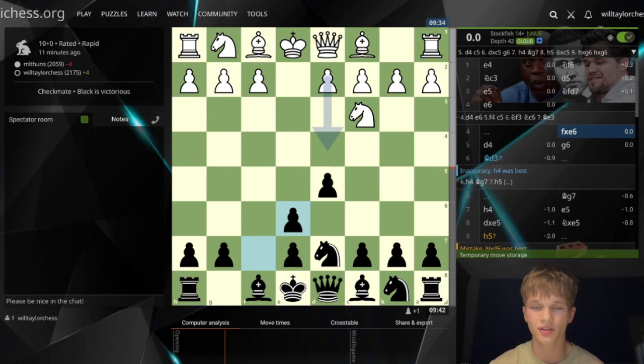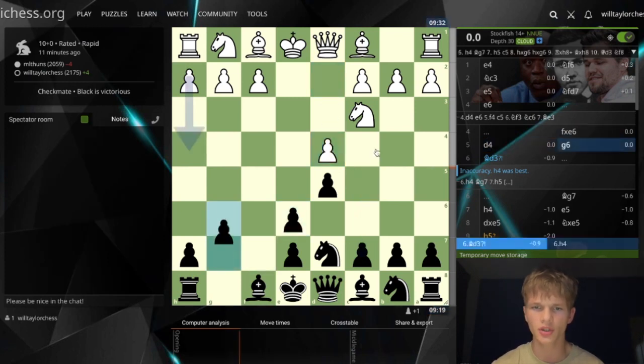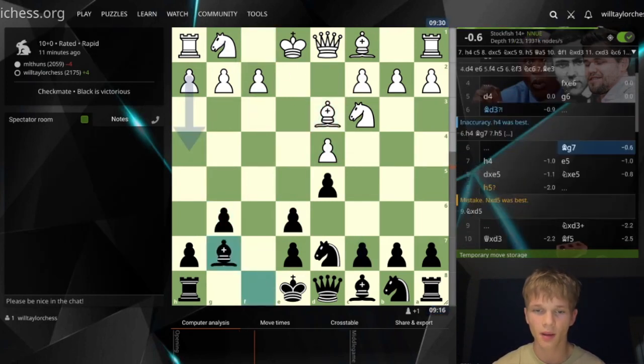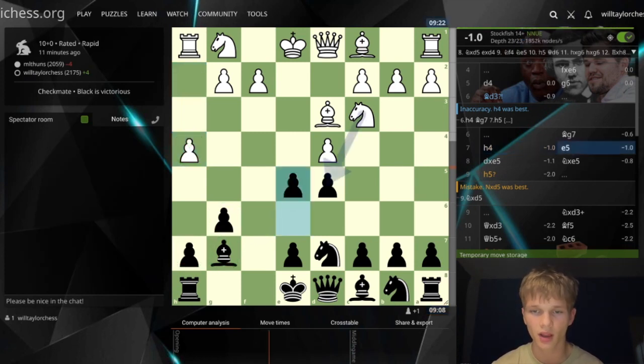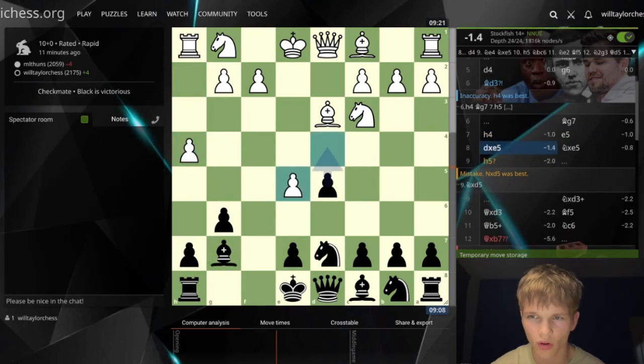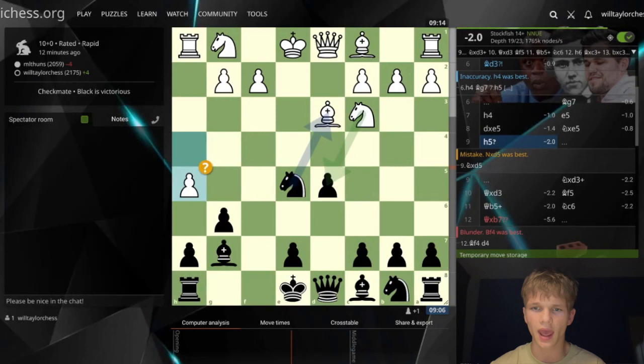For d4 here I should have gone for c5 straight away, trying to break on that side of the board. However I went for g6, which the engine says is about the same. Bishop d3, bishop g7 — it really wants me to play c5 to get that side moving, but with my opponent being so aggressive I just wanted to make sure I wasn't going to get punished on the kingside. I find the best move e5, and after my opponent takes I should have gone straight for d4, but knight takes is still quite strong.